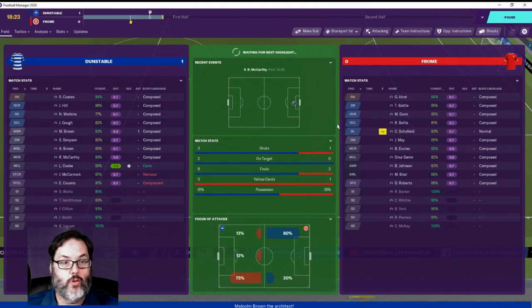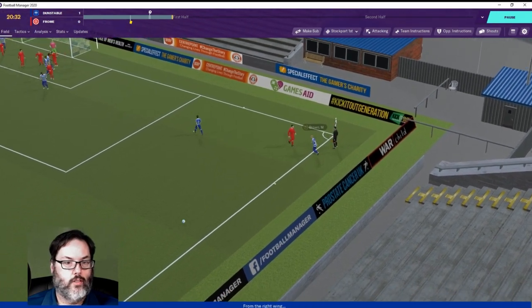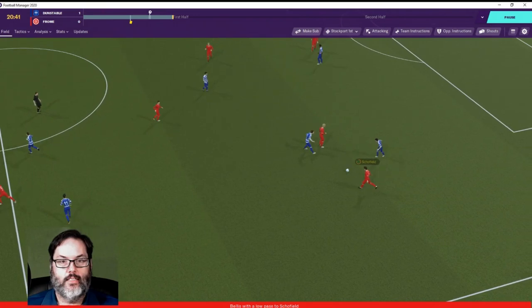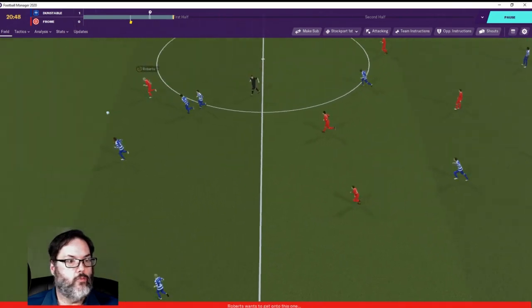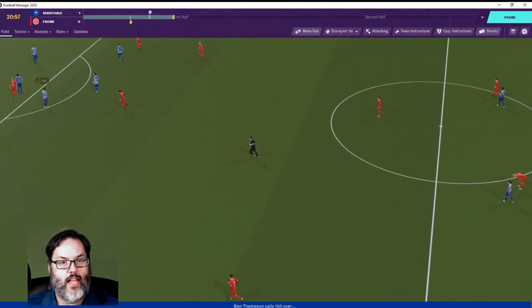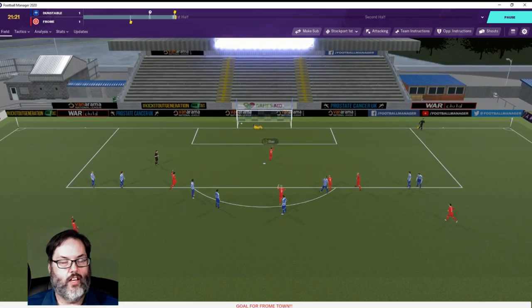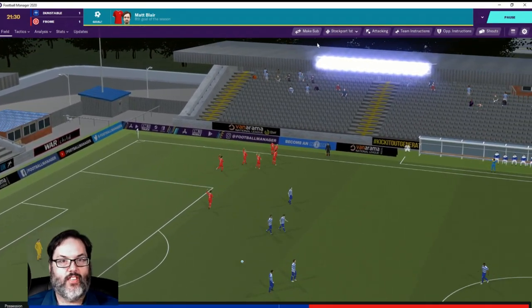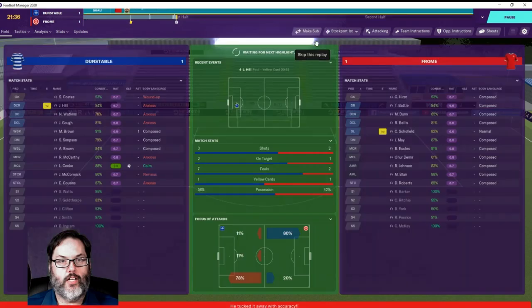We just need some wins, boys. Three shots, two on target. Brown plays it short — right to Roberts, he's the only player out there. Nice little header from the intercept, good through ball, Roberts on the breakaway — oh, Hill last man, he could be off... he got a yellow. Oh, nice finish there by Blair — Maddie Blair, his eighth of the season. Can't fault the finish there.